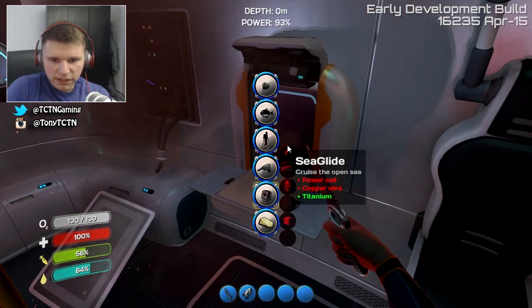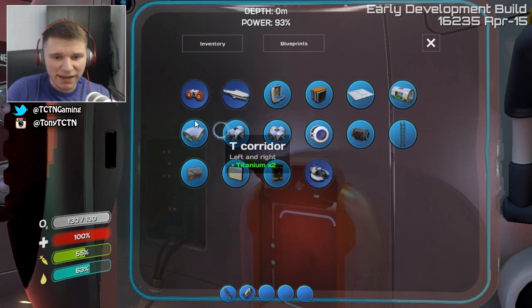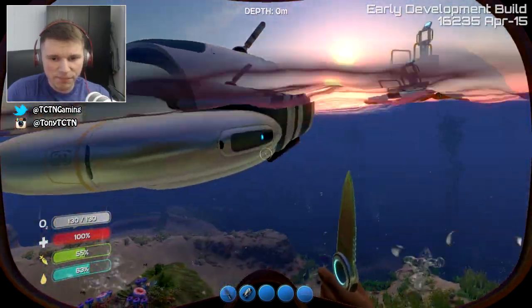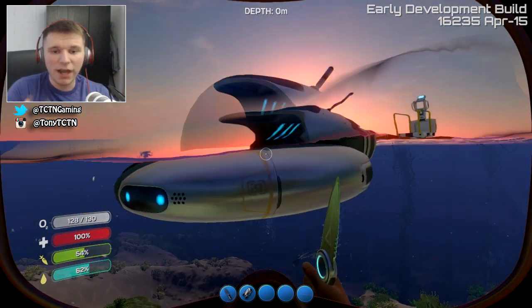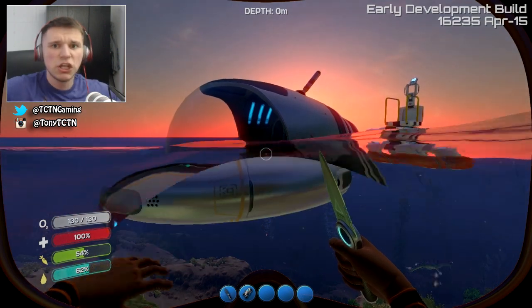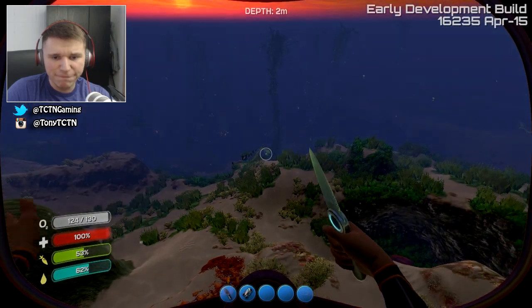Here's the thing guys — I want to make something awesome. Let's go to the blueprints and show you. This is a Cyclops — it's a big submarine. You guys saw my Seamoth; compared to the Cyclops the Seamoth is nothing. You can actually dock the Seamoth inside the Cyclops, and the Cyclops is like a whole freaking house of a submarine — it's humongous.